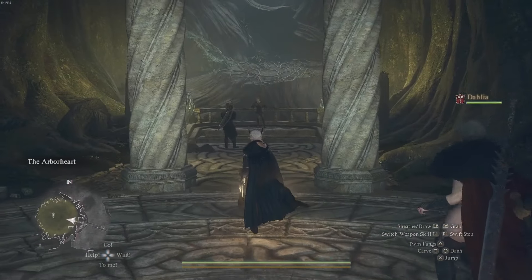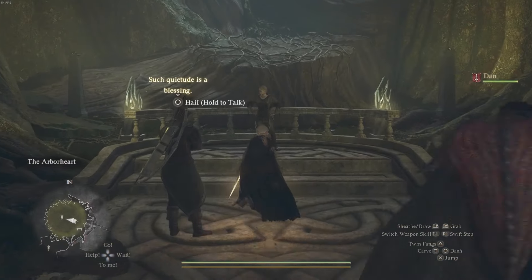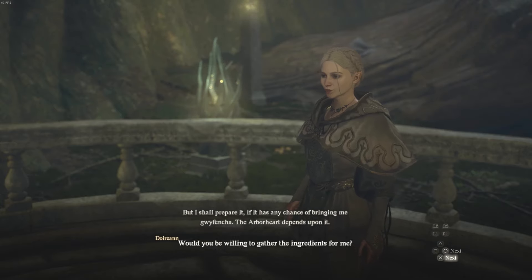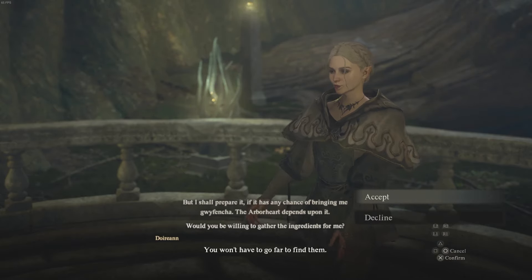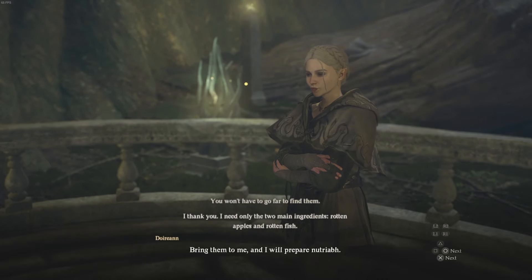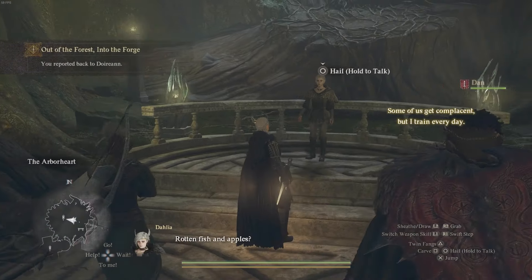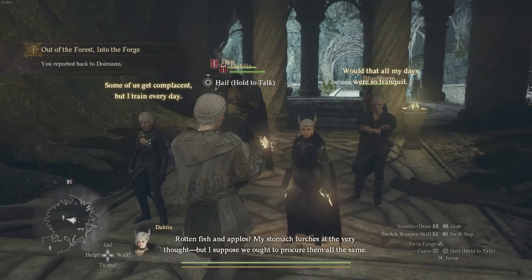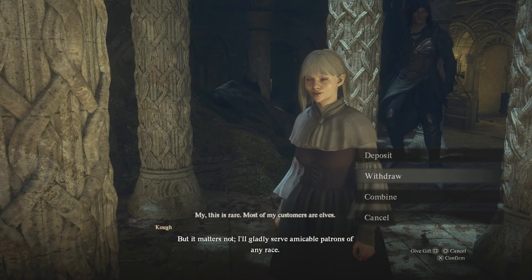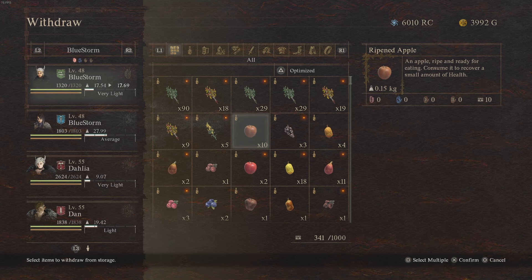At that point you're going to return to the elf at the Sacred Arbor — I know it's across the entire map again. When you speak to her, you'll tell her about the meal they want, and she's going to tell you the ingredients: it's going to be rotten apples and rotten fish — one of each. These are ingredients you should possibly already have in your storage.